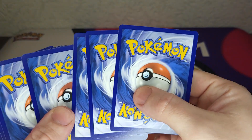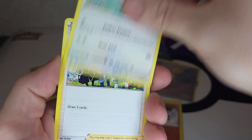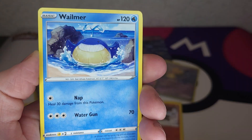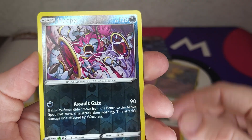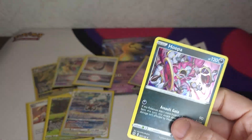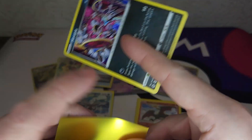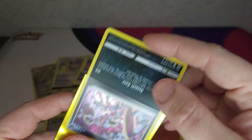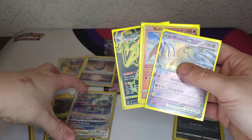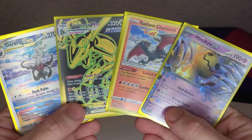Fighting energy - very nice. Don't see anything special there, but who knows. Baltoy, Meowth, Wynaut, Shinx, Hoppip, and a reverse and holo Hoppip - very nice! Wow, that was really awesome, damn! Very good hits - that is very good, wow!